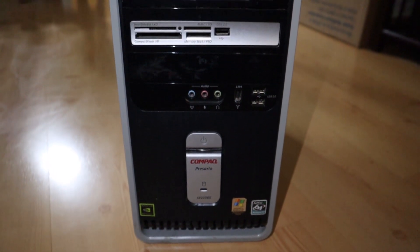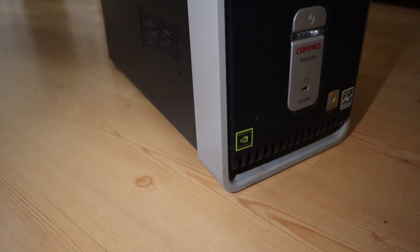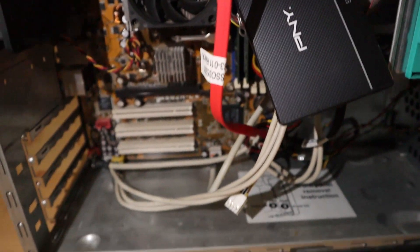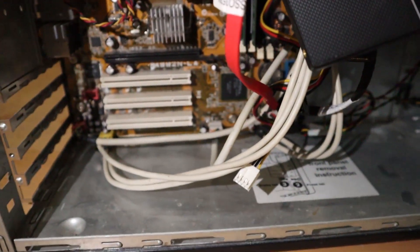Hey everyone, it's Matt and today I wanted to show you my fastest retro PC. As you can see on the sticker, this PC has a built-in Nvidia card and it has two gigabytes of RAM with a dual-core processor. And as you can see with my not-so-great cable management, I had a solid-state hard drive. I didn't realize until recently that Windows XP is actually compatible with these hard drives. This is going to have Windows XP Media Center Edition 2005, which I reinstalled.